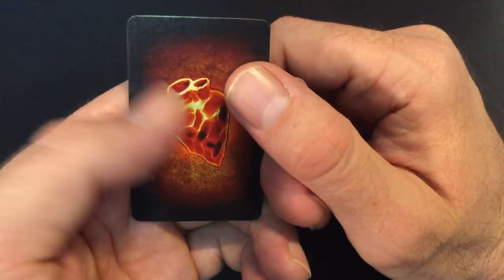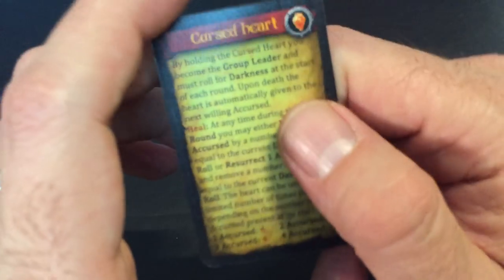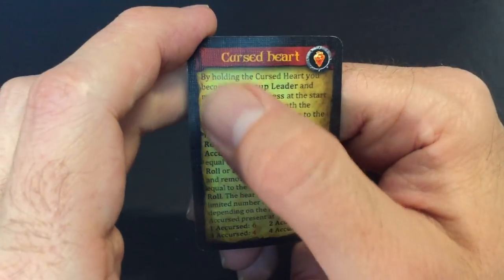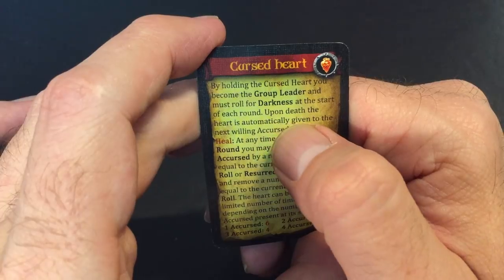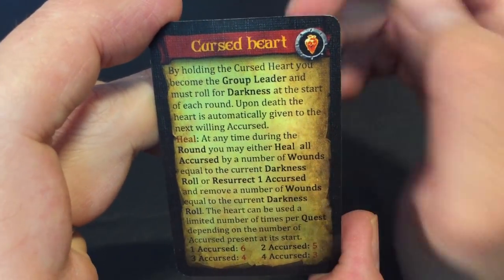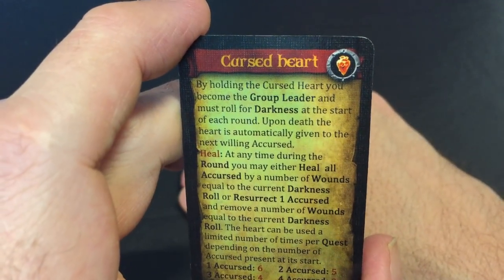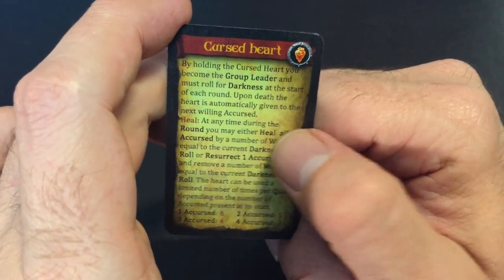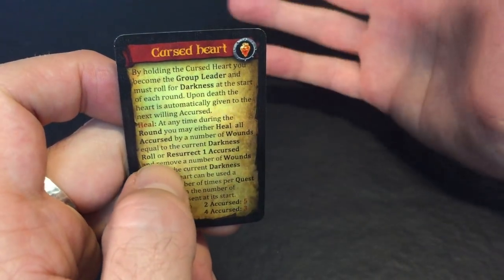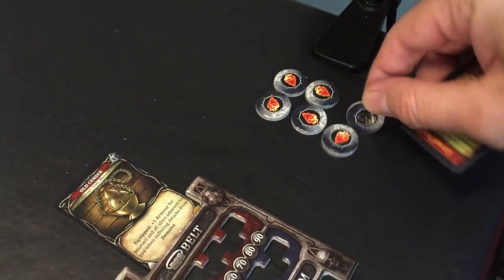We have our Cursed Heart — this is like the lantern in Shadows of Brimstone or Warhammer Quest, illuminating our way and tying us as the accursed to it. By holding the Cursed Heart, you become the group leader and must roll for darkness at the start of each round. At any time during the round, you may either heal all accursed by a number of wounds equal to the current darkness roll, or resurrect one accursed. With one accursed, you get six charges — when I use them, I'll flip them over.